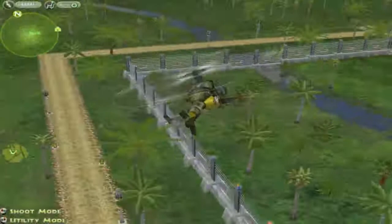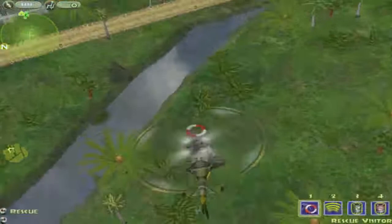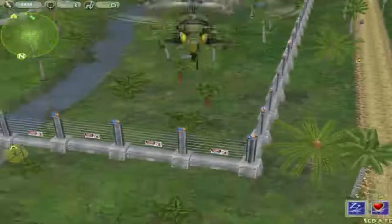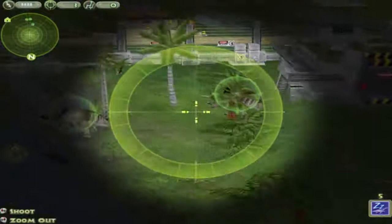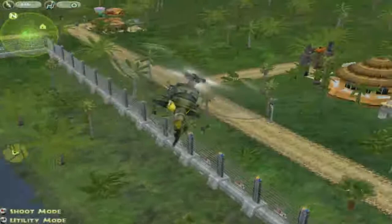Down in the bottom left, there's a shoot mode and a utility mode. In the utility mode we can rescue visitors, we can put musters, we can put dino lures and other types of dino lures. Or we can go into shoot mode and shoot dinosaurs. Right now we don't have anything lethal — we just have sedate and revive. So just for fun, let's shoot one of these dinosaurs, because I am a horrible park administrator. We'll have more fun with the helicopter as we progress.